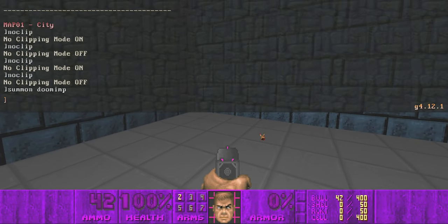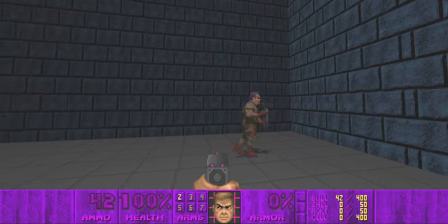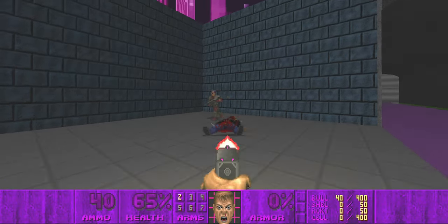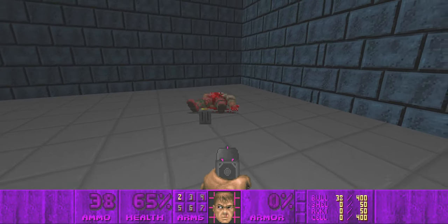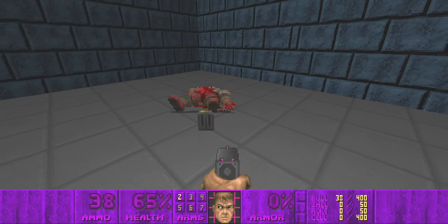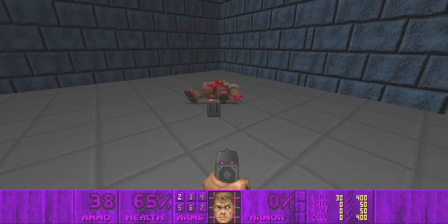I also changed the zombie man's sprite — it now has purple on it and it also shoots plasma. It's a bit overpowered. I want to change it so that it doesn't drop clips, because he's shooting with a plasma weapon, not a bullet weapon.